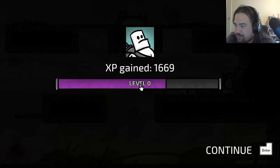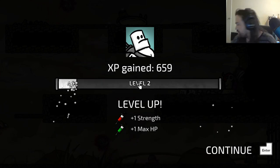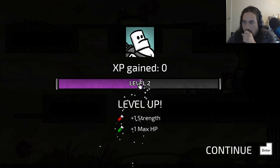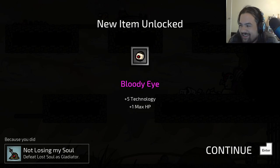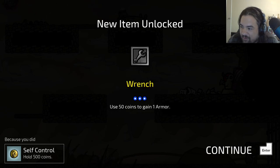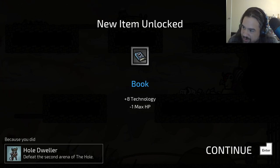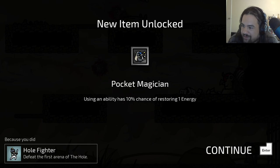Tried to dodge through that trap — we didn't — and we just died. There's the natural ending point. Unlocked Robbie — starts with eight armor, gains one additional armor for each tool picked up. Tranquilizer, coins, armor. Plus technology minus one — oh that works well with that. Using the ability to add something, that was beautiful.